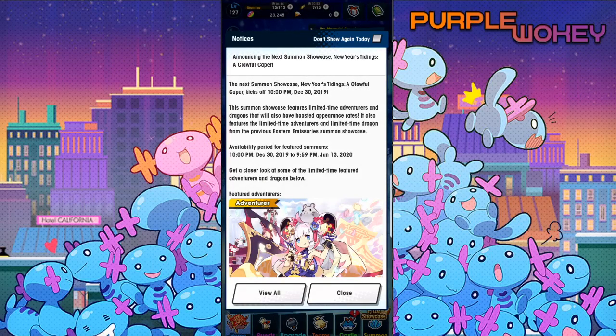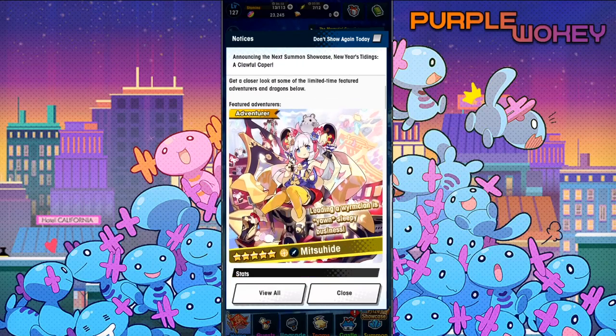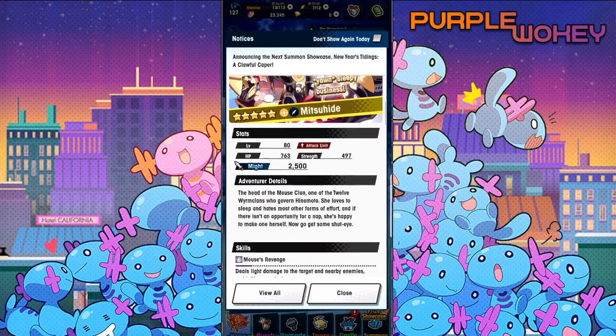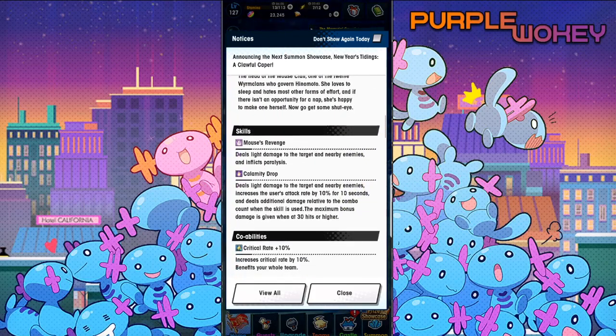This one's called the New Year's Tiding, A Clawful Caper. The new adventurer is Mitsuhuri, leading a worm clan is Yawn, Sleepy Business. Her skills are Mouse Revenge, which deals light damage to a target and nearby enemies — I just like the idea of something being called Mouse's Revenge — and inflicts paralysis. Calamity Drop deals light damage to the target and nearby enemies, increases the user's attack rate by 10% for 10 seconds, and deals additional damage relative to the combo count when the skill is used. The maximum bonus damage is given when 30 hits or higher.